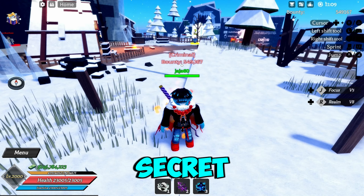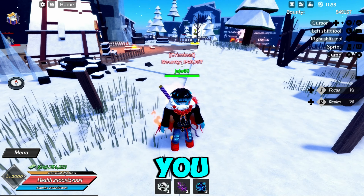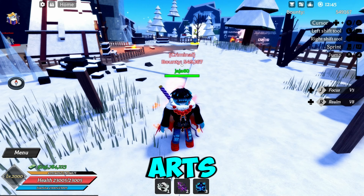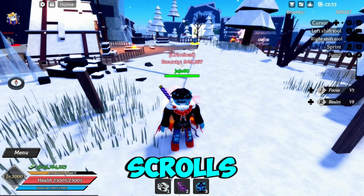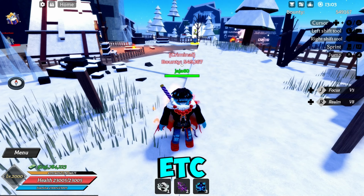If you don't know what a secret traveler is, he's basically a mysterious god that appears around the map every hour, and if you find him you get random free items — free breeding scrolls, free blood demon arts, potions, enchantment scrolls, money, experience bonus, storage limit, and more.